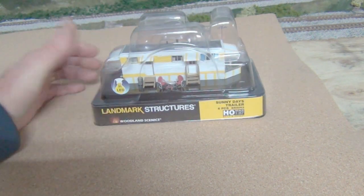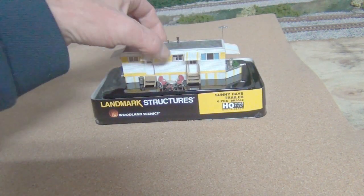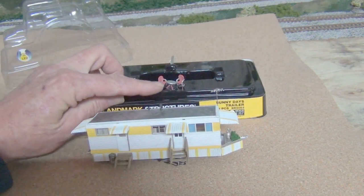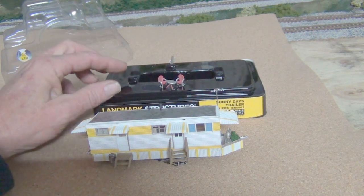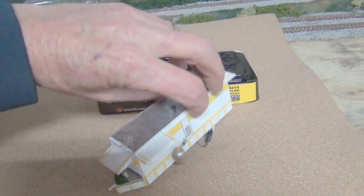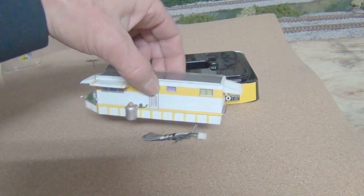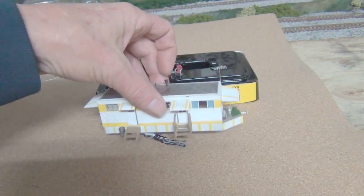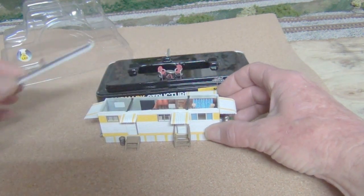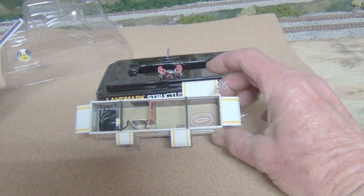The second one is Sunny Days, which comes with a table and chairs and another water tap. That's the back side of it, and the front side — it has lights as well. Inside it also has a light and an interior.